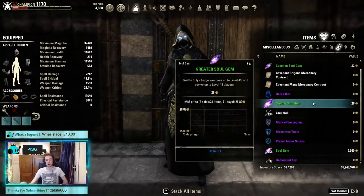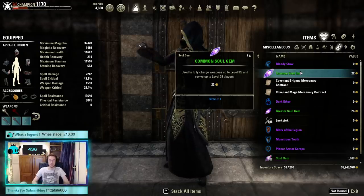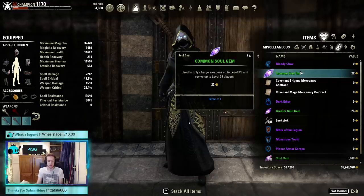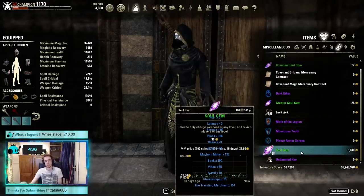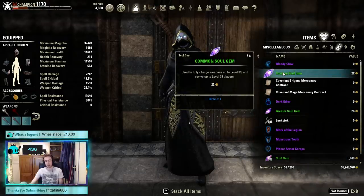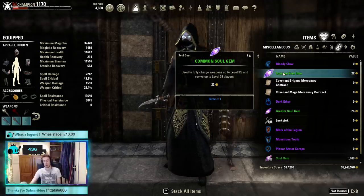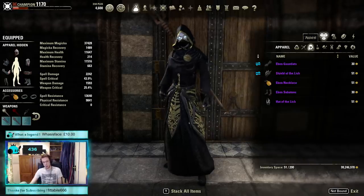Along with those, you also have the old soul gems — these no longer exist either. These were for low-level gear. Back then they were called Grand Soul Gems, but now they're just called Soul Gems and work on all levels. There are obviously still some of the old ones in the game, but you no longer have access to getting them.